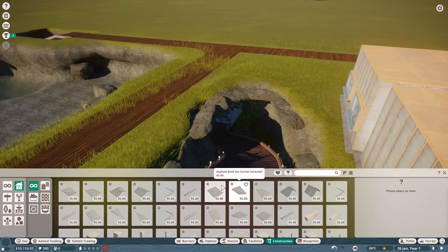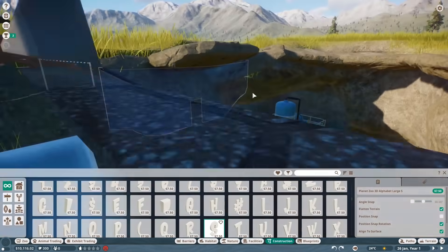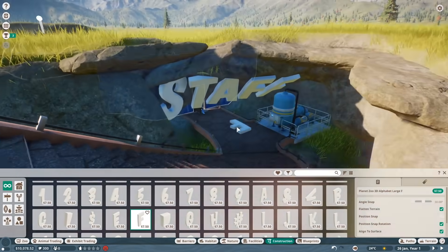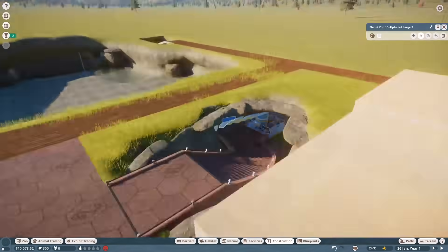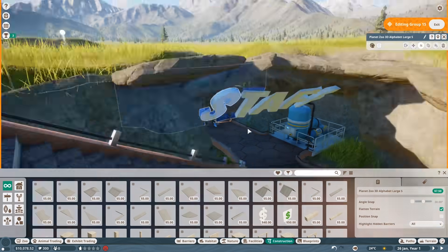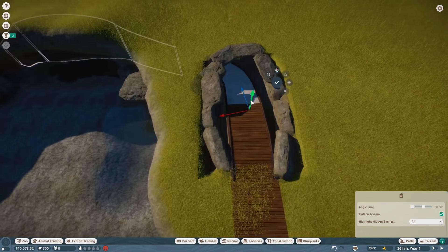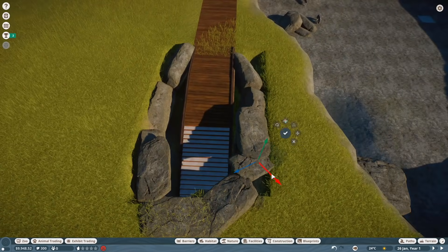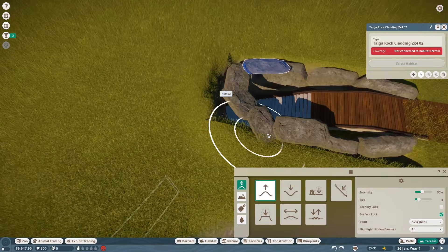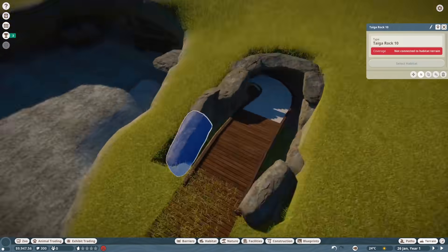I decided to get a nice little sign going as well. I really like that you have the option of putting these letters down, though I do wish you could adjust the scale. I put down a staff sign because it's a staff-only area - it was supposed to say 'staff only' but I couldn't fit it. I want to make it an interesting experience not just for our customers and animals, but also for our staff. I want to try and create it as a full-fledged zoo. It might be a bit wasteful financially, but you've got to spend money to make money.